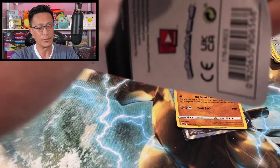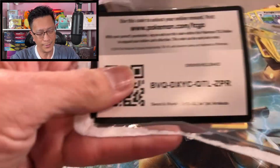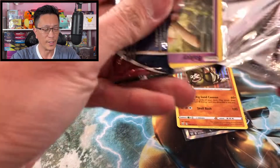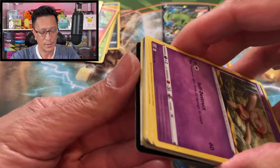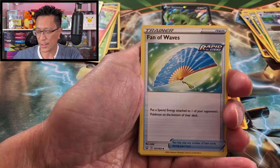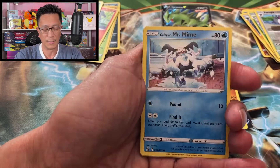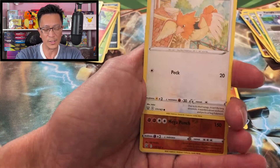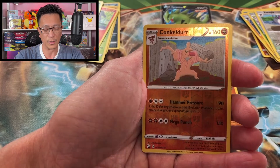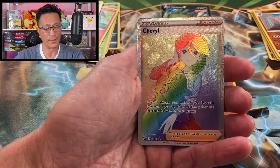Two more blister packs here — hopefully pull another banger. Starting to make a mess around the table but that's how it is. Psychic energy, Fan of Waves, Dotler, Indeedee, Baltoy, Mr. Mime, Malamar, Zubat, Spiro, Honchkrow, Herdier reverse holo.